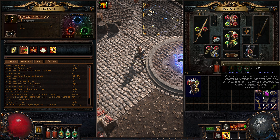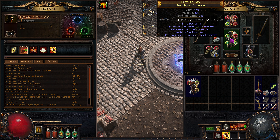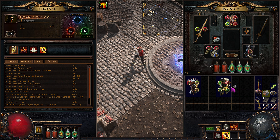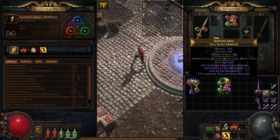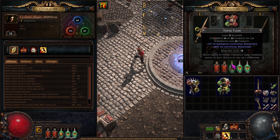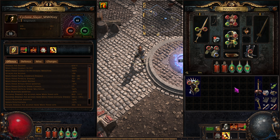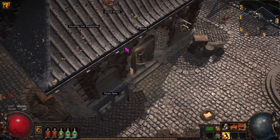I added two armor scraps to the chest piece. You right-click on them and it improves the quality, adding a 20% more multiplier to the armor and evasion. Each one added 11%, so it capped out at 20%.